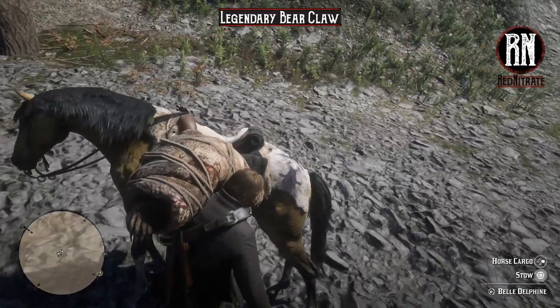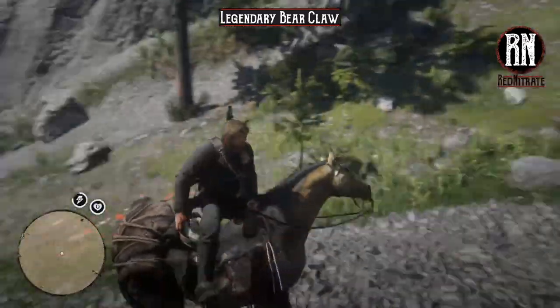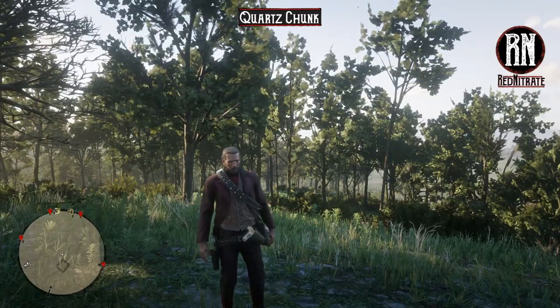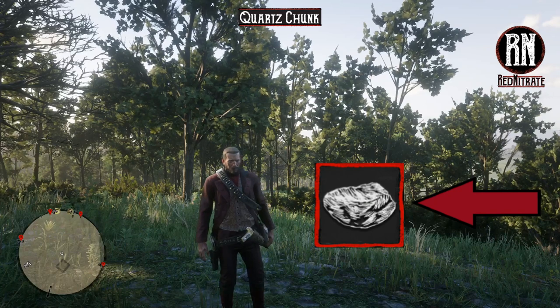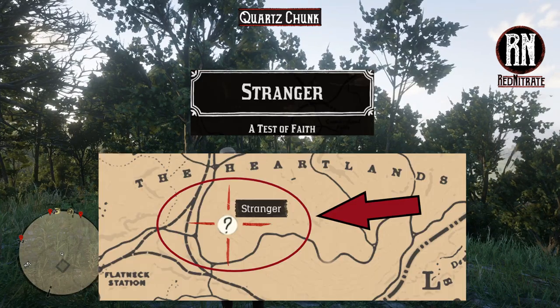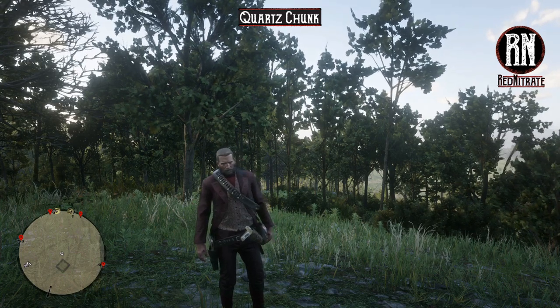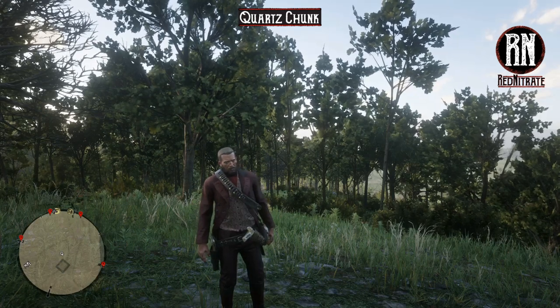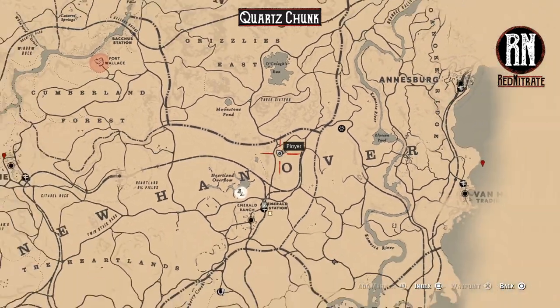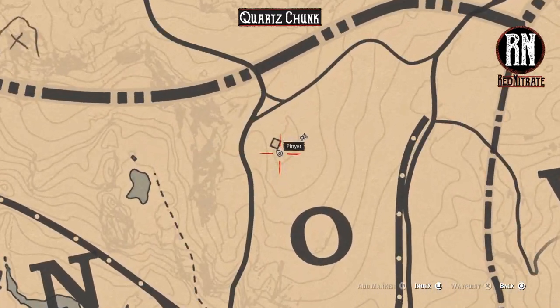I will be showing you how to get both of those items in the next segments of the video, so make sure you stay tuned. First up, you're going to need a quartz chunk, which looks like this. It's obtained by mailing in one of the dinosaur bone locations from the Test of Faith mission, which can be triggered by speaking to Deborah at this location. You can collect any of the 30 dinosaur bones — I've selected this one because it's close to a post office. The specific location for this dinosaur bone is just above the O in New Hanover, where there's just a little house.